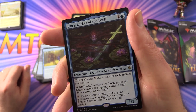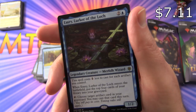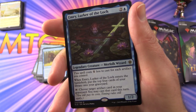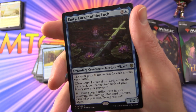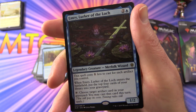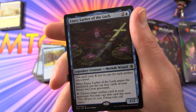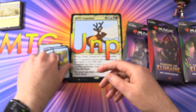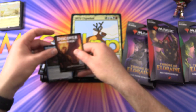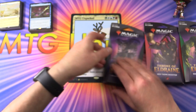Very nice pull — Emery, Lurker of the Lock. A Merfolk Wizard that drains. The spell costs one less to cast for each artifact you control, and when Emery enters the battlefield, put the top four cards of your library into your graveyard. You can tap to choose a target artifact card in your graveyard and cast that card this turn. So a bit of milling and you can get them back again. And the tip card. So far, that is probably the best one.